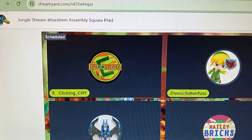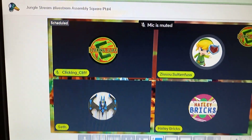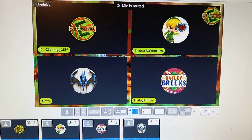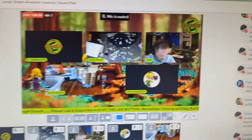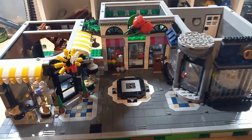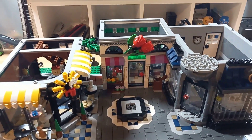We're getting ready to start up the Jungle stream and work on this Assembly Square — whoop whoop, it's going to be fun, hope you're all there. We are about to end this stream — thank you everybody for showing up, you guys are awesome. This is what we got done — all of step three of the Assembly Square, dungeon operation four. I will see you all tomorrow morning. Good morning everybody, it's Thursday.